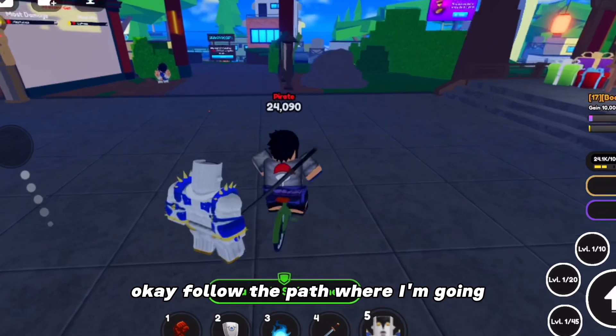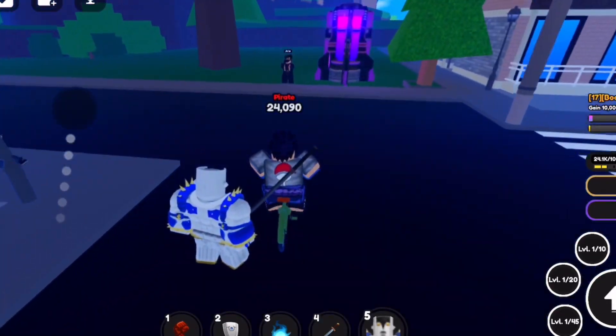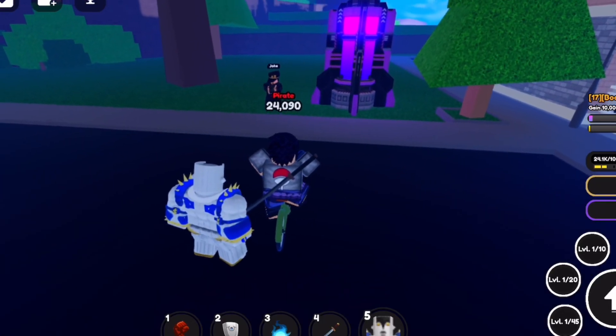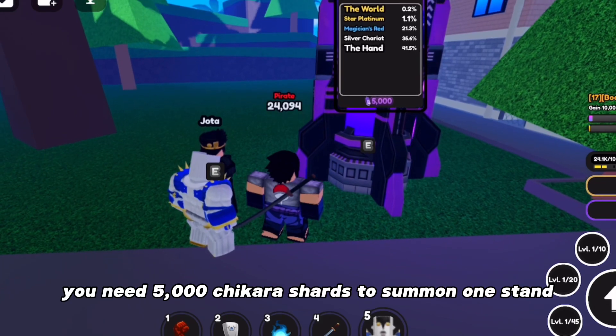Okay, follow the path where I'm going. You don't need a mount since this is close to spawn. Alright, here it is. The thingy-ma-jig next to Jotaro. You need 5,000 Chikara shards to summon one stand.